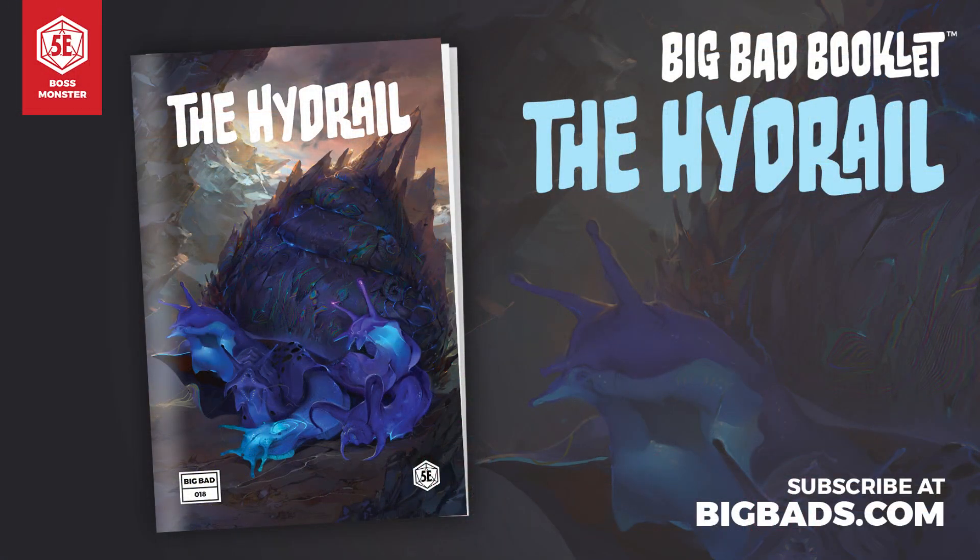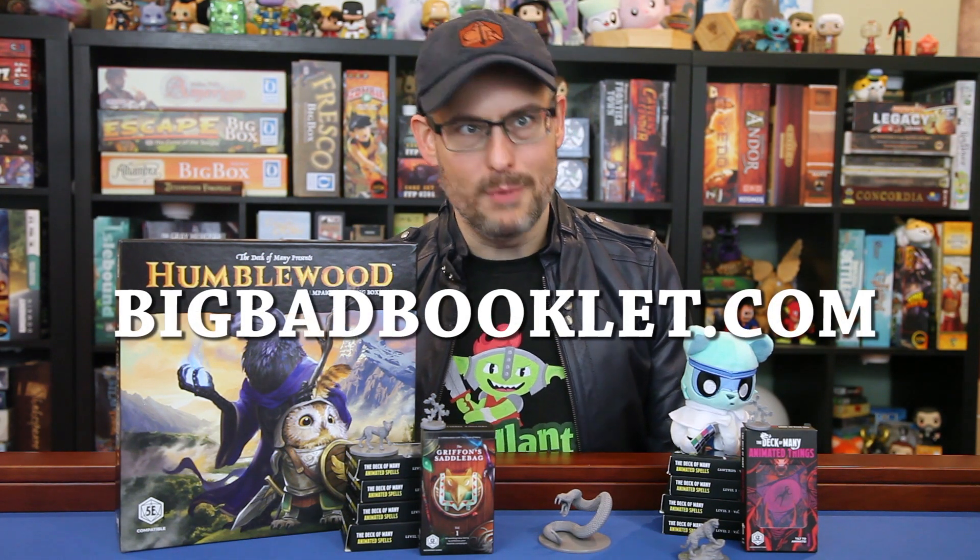Check out all the other Humblewood materials and free resources and adventures at Humblewood.com. Many thanks to our sponsors, including of course the Deck of Many and their Big Bad Booklet series, a monthly zine bringing you new monsters for 5th edition D&D. Each booklet contains everything you need to run a fun encounter with a unique boss each month. This month, come meet the hydrail, a massive multi-headed snail driven only by its need to consume magic of all kinds. Will you stop this monstrous mollusk or get caught in its slimy path of destruction? Learn more and subscribe today at bigbadbooklet.com.